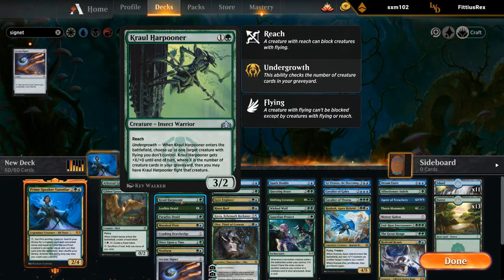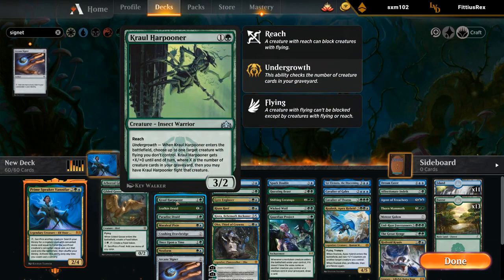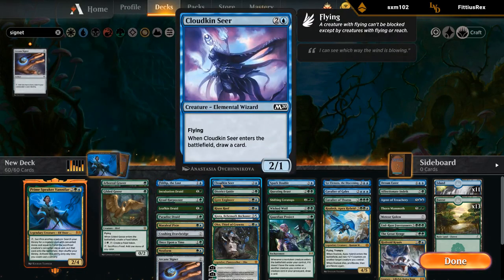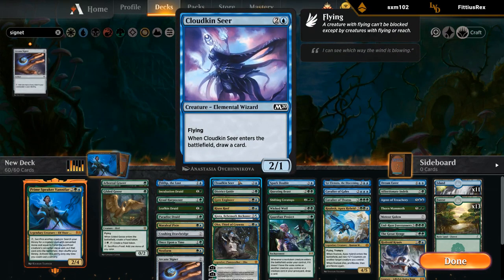Not completely sold on Crawl Harpooner — that could be something else, but it is technically a removal spell I could search up if I sacrifice a one-drop, and also a creature I can play for value, kill an opposing Gilded Goose, then sacrifice to get a three-drop.